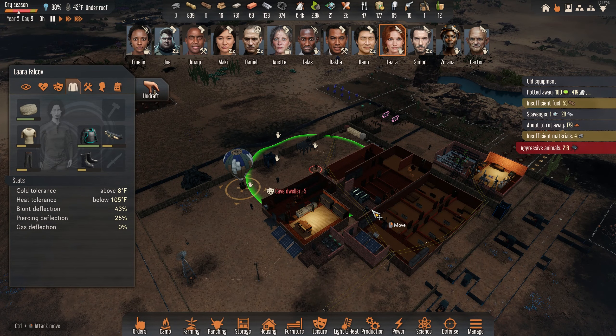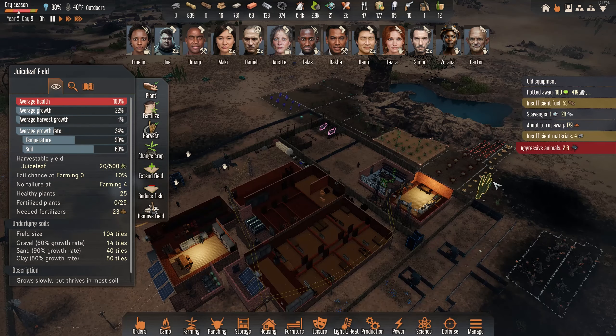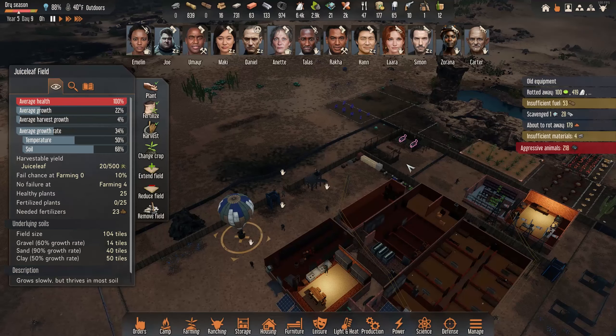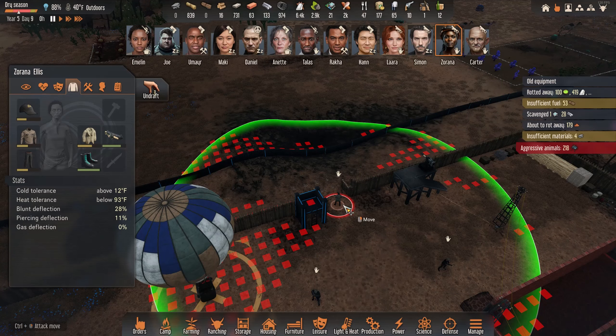218 — that's probably the biggest aggressive animal attack I've faced. Luckily it's the little ones and not the ones that explode. I've faced the exploding ones before, and they do a lot of collateral damage.